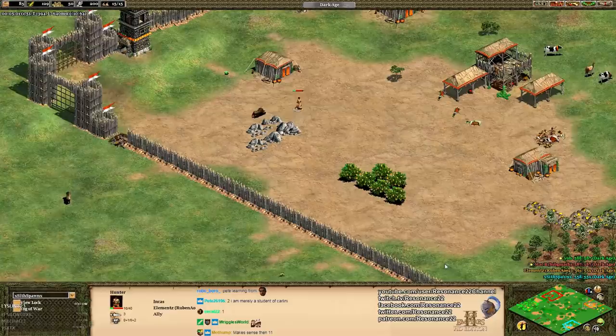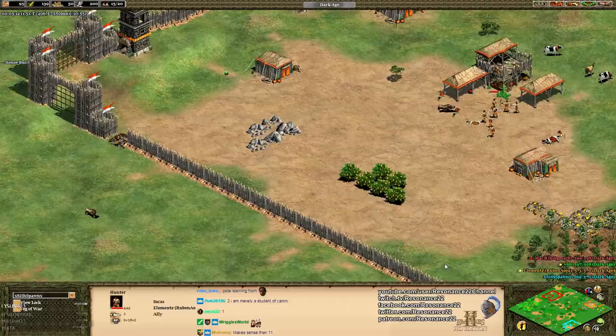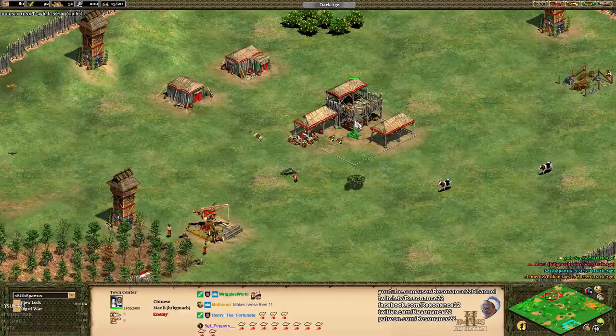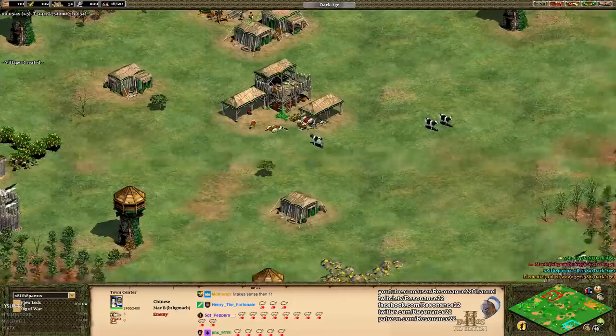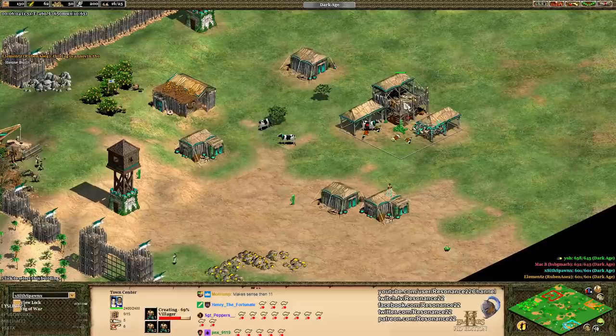You want to ask yourself: is this map open or closed, or somewhere in between? A map like Arabia is an open map — very easy to rush people. The key misconception a lot of players have is that palisade walls — or walls in general — are not actually designed to stop an enemy attack. They're merely designed to give you warning. The thicker the wall, the more warning. But there better be something on the other side of that wall, or what's going to stop them from blowing your house down? The answer is nothing.